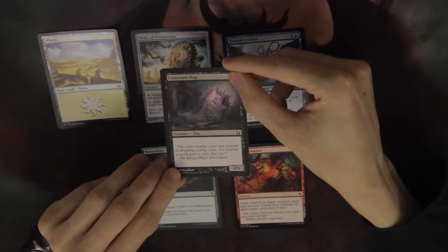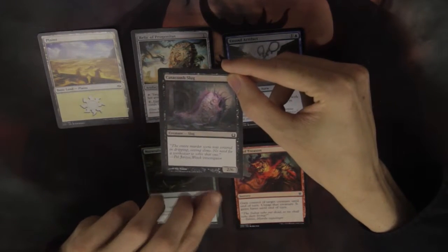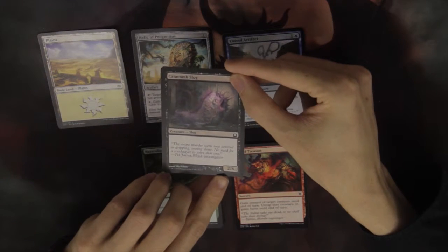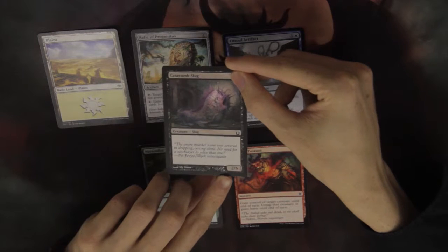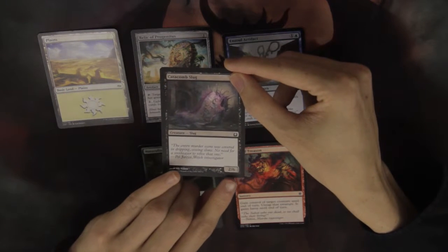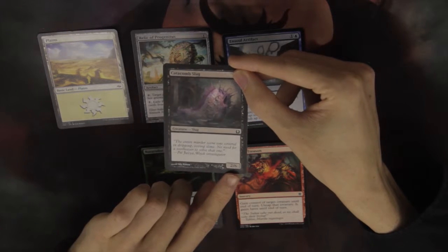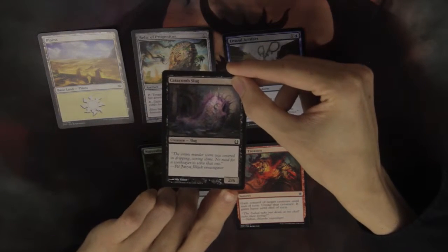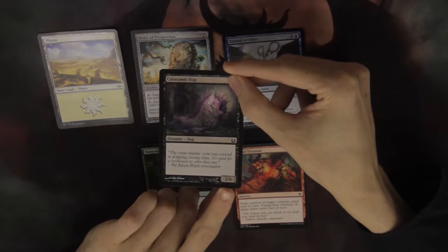Creatures, since they have to deal damage to your opponent, have to deal damage equal to their power. So the power here is two, meaning Catacomb Slug can deal two points of damage to your opponent or to your opponent's creature. The six represents how much health or toughness the creature has — that's how much damage the creature can take before it dies.